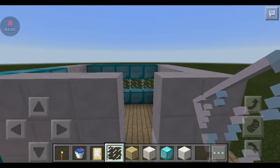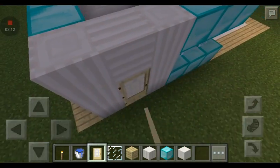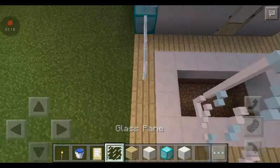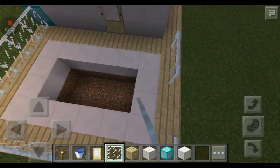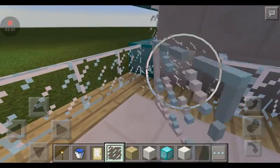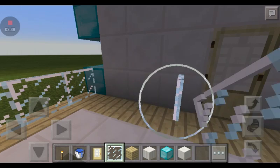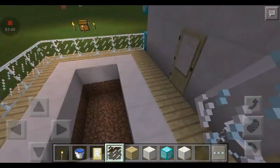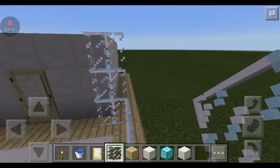Now back here you're gonna put a quartz block and add your doors. The birch kind of adds a different effect. Back here you're just gonna place your glass — you can definitely use fence, I just decided to go with the regular glass. Then just add in your glass.